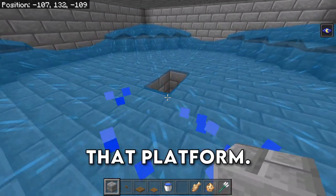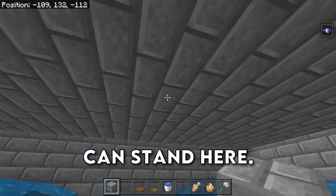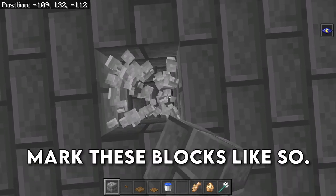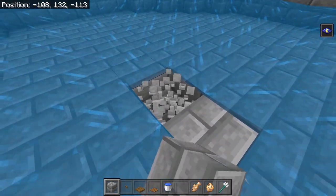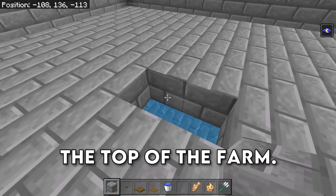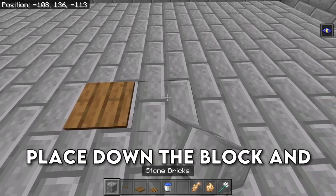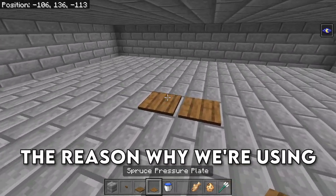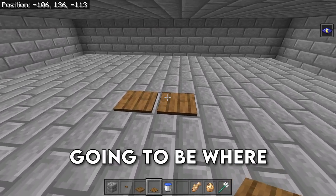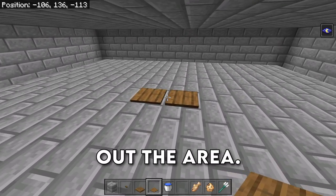Then come underneath that platform, place down 2 temporary blocks so that you can stand there, go ahead and mark these blocks, then remove the temporary blocks and come back up to the top of the farm. Place that block back and then place down a pressure plate — the reason we're using pressure plates here is because this is going to be where our cat sits, and this is just an easy way of marking out the area.